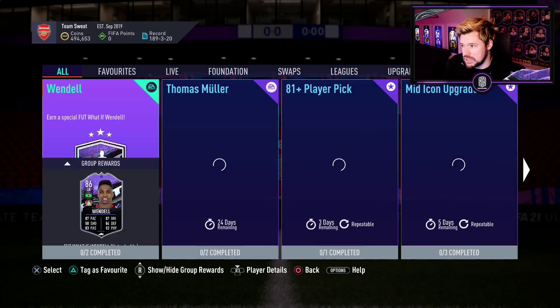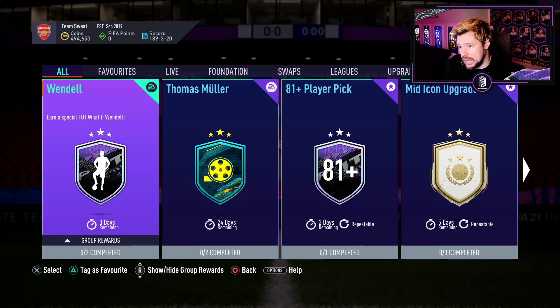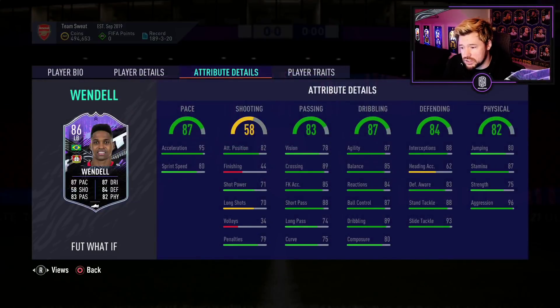There's nothing in objectives yet, sometimes it comes late. There's no Icon SBCs. There is a Wendell What-If card, another left back, another Bundesliga left back. I don't know why EA do this. Like why make Sinkraven and then Wendell? Like why not just make it a right back or something? We already have a team with the Alphonso Davies, very peculiar.